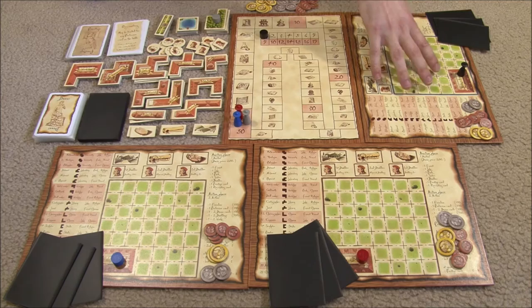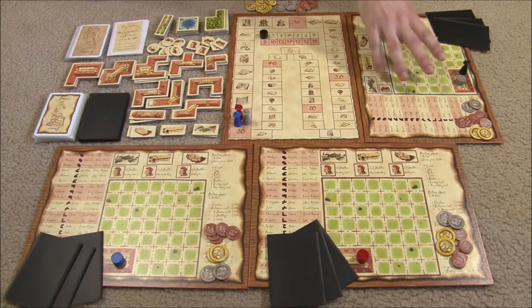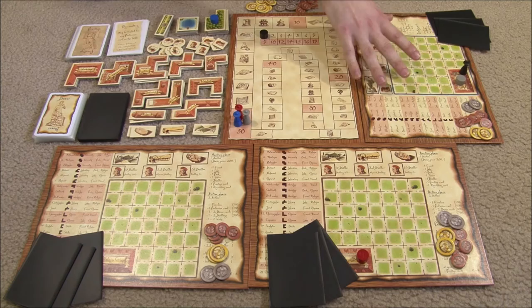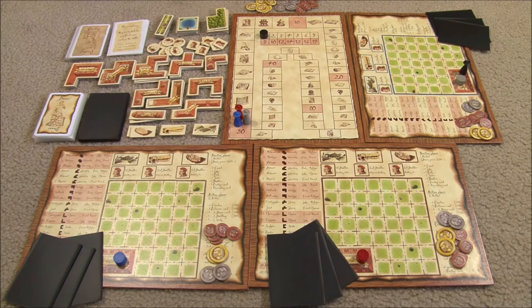Each player can only buy one thing per auction phase. If you pass — meaning you don't pick a group at all — you don't get to bid on anything, including anything else anybody picks. So you're either bidding or sacrificing the right to bid for the whole turn. The auction phase continues until all players have had a chance to buy something or have passed, at which point players take their markers back to their area.